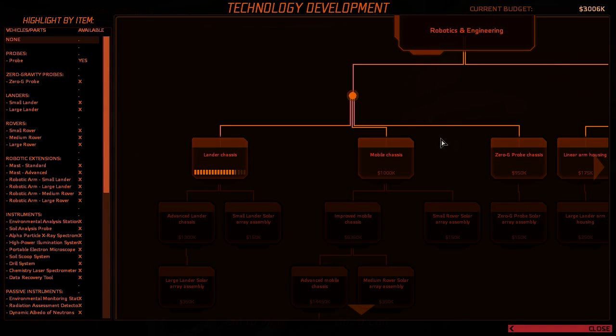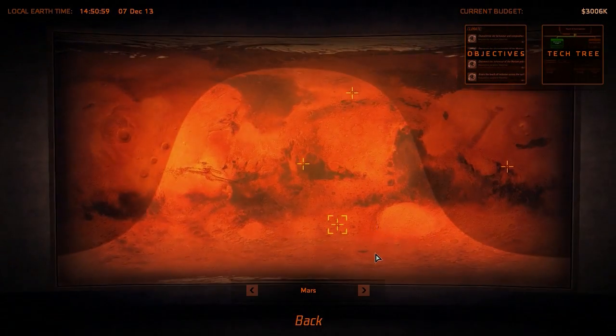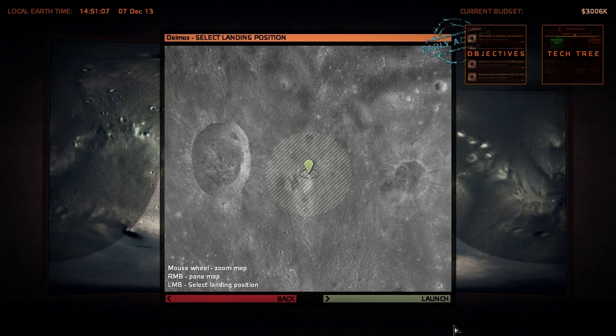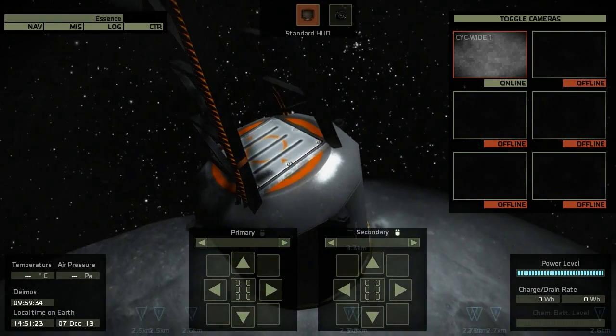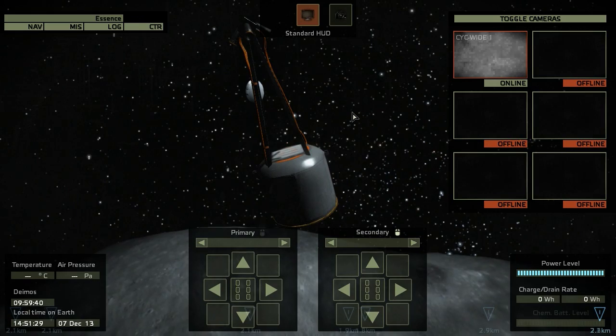Let's have a look at our tech tree and how far we are with development. We need a little bit more time. So I think we'll do another probe launch and this time I'd like to descend to Deimos — I have never been to Deimos and I want to see what it looks like. Let's launch that probe and start descending to Deimos. Deimos was already available in the version I played before, but the technology was only unlocked over time and I was in the Kaiser Crater so I hadn't unlocked any Deimos probes.